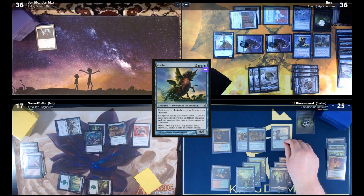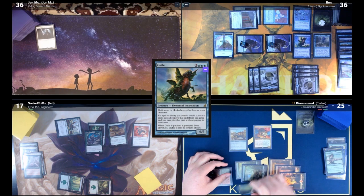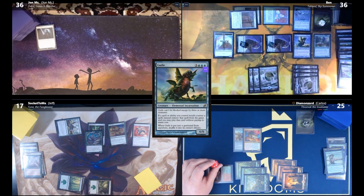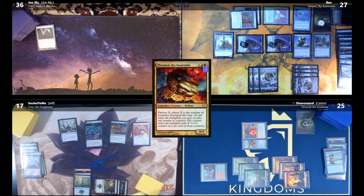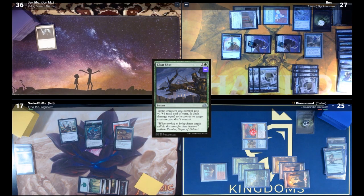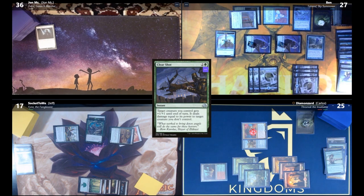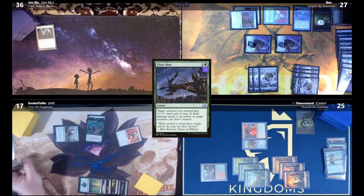Carlos draws, plays Llanowar Elves, and casts Thromok — he becomes a 9/9. Carlos equips the Chariot (First Strike, Trample, Haste) and attacks Ben for nine. Jeff draws, plays Clear Shot on Acidic Slime (+1/+1), dealing damage equal to its power to Guile. Jeff moves the Nemesis Mask to Acidic Slime and attacks Ben with everything. Talrand and a Drake die; Ben takes four poison going to six poison, and two commander damage from Jeff.